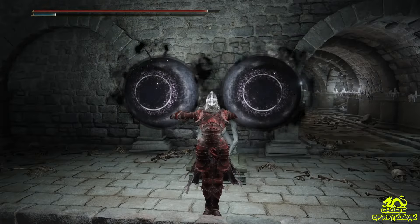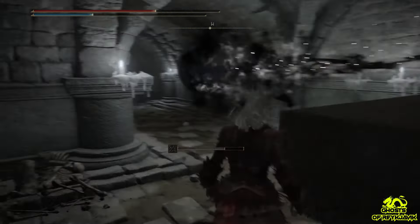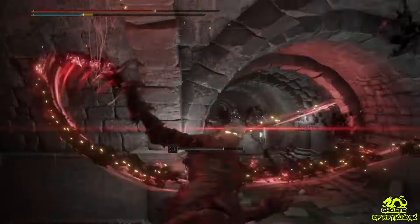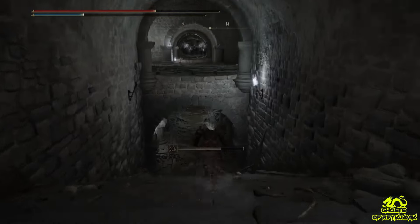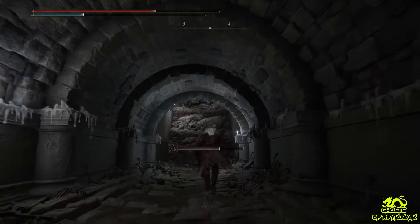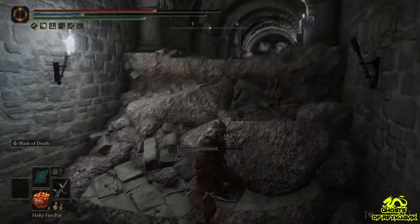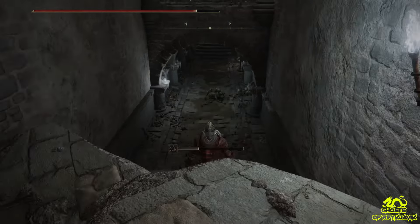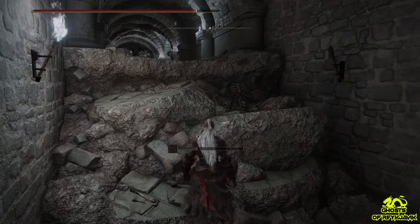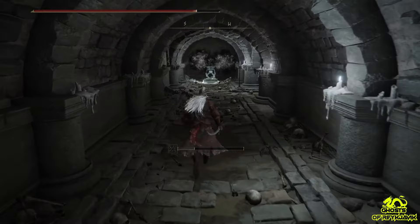Let's test this on the moving eyes in the same catacombs. We'll again try to hit them with death, and afterwards you will see that these eyes won't be able to give us any damage and they will be destroyed. One thing to note is that these moving eyes will always go back to their origin. The beast liquid gives these eyes out, so you don't have to worry about them because they won't be able to give you any damage.